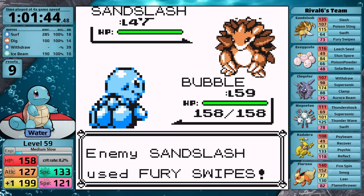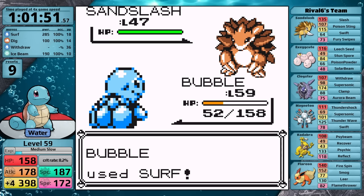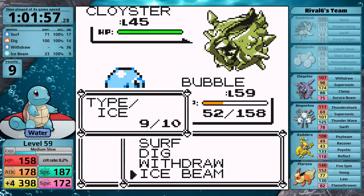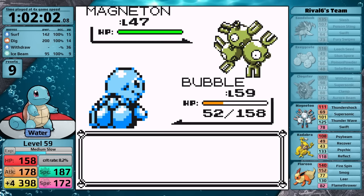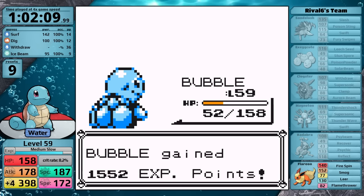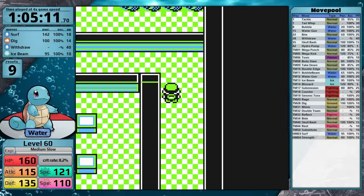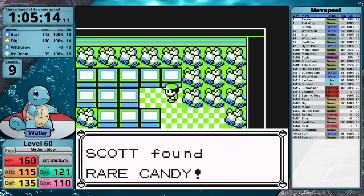I thought the battle against the rival on Route 22 was going to be fairly straightforward — I could set up Withdraw on the Sandslash and then sweep his team. But the Sandslash is dealing a lot of damage with Slash, so I only get to plus four before I decide to sweep. Ice Beam one-shots the Exeggutor, the Cloyster is locked into Supersonic and it misses, so I move on to the Magneton with my fingers crossed, because Dig needs to one-shot — and in this case it does. Because of my badge boosts, I move first against the Kadabra, finishing it, and the final Flareon is not a match for Squirtle. Just before the League, I do one more errand, going to the Power Plant to grab a final Rare Candy. And now Squirtle is ready for the Elite Four.